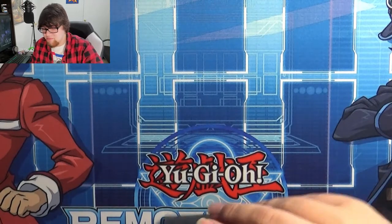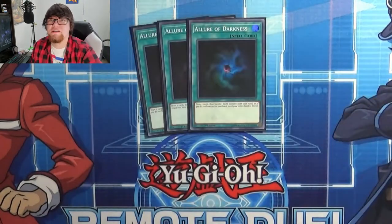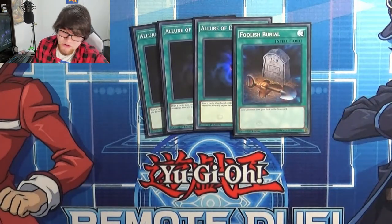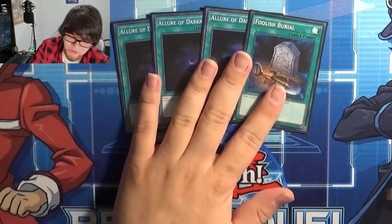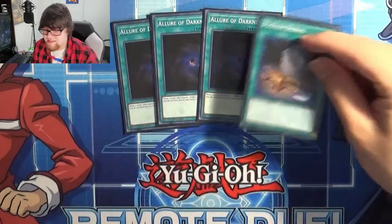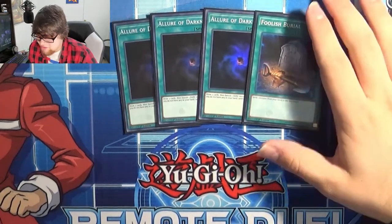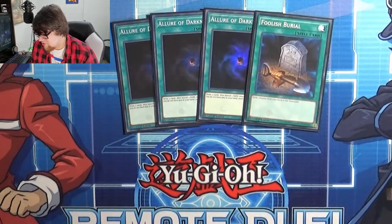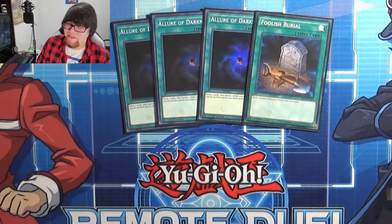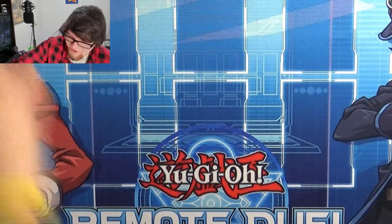Mio only plays a grand total of four spell cards: three Allure of Darkness for draws and one Foolish Burial to send any Burning Abyss or Phantom Knight you might need. Foolish Burial is realistically one of the strongest cards in this strategy. She could also play Rhoda, but she wanted to keep it slim. She's also playing a neat card I'm excited to show off that she's really excited about too.